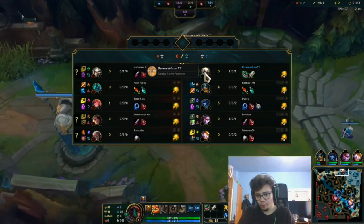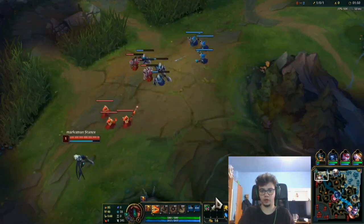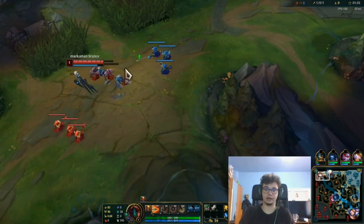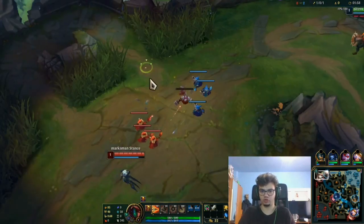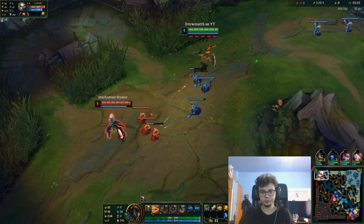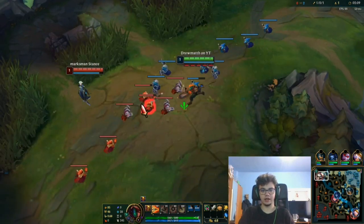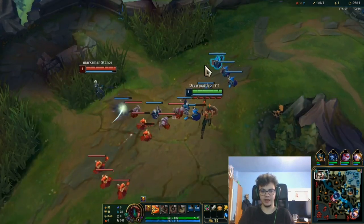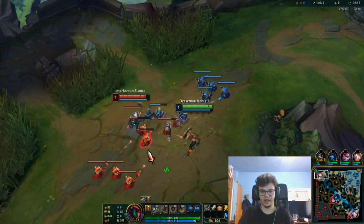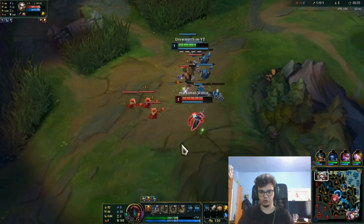Why would you play Pantheon on top? Mainly because it's a good pick into Camille, who is picked so often on top. It's a good pick against other bruisers, doable against some Wukongs, some Jaxes, some Shens. If you play with Ignite, you can defeat most of them. He can scale nicely if he wins lane, but he struggles if he fails his early game — there are chances to lose the lane if you're not careful.